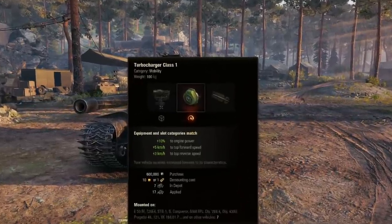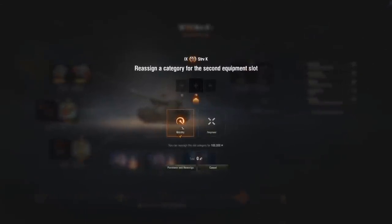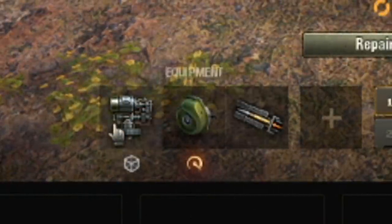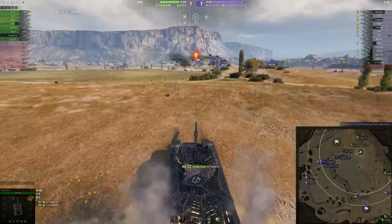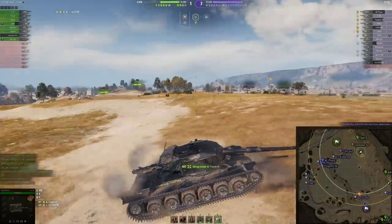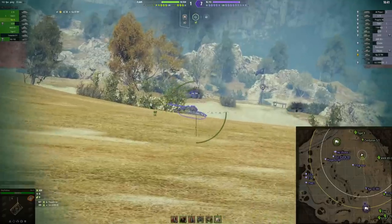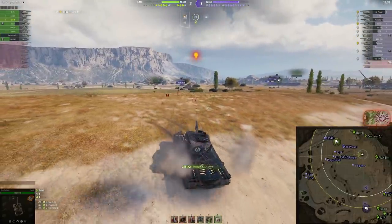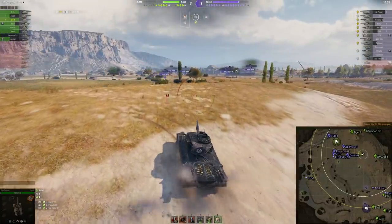When slapping turbo into the unlocked field modification mobility slot — which this vehicle has, just to get the maximum value out of your turbo — together with rammer and stabilizer, the mobility after doing that is actually quite decent. You could go out and do some slapping action with your minus 10 degrees of gun depression, which is by far the best thing about this gun, with your 390 alpha damage after every 10 seconds.